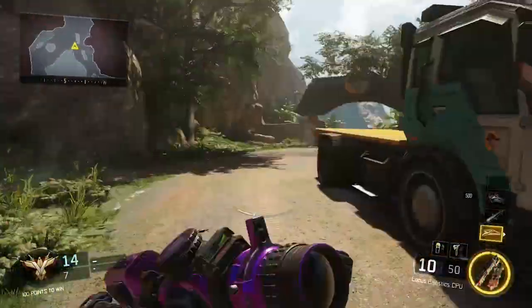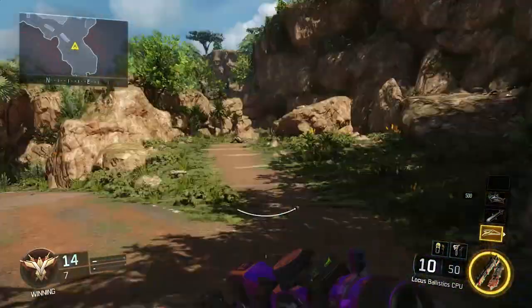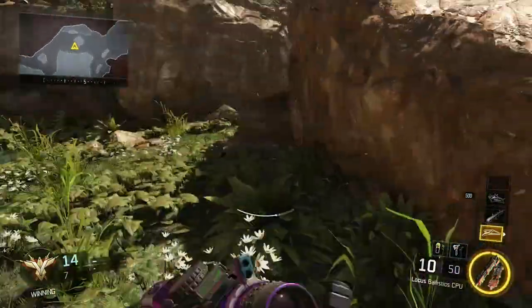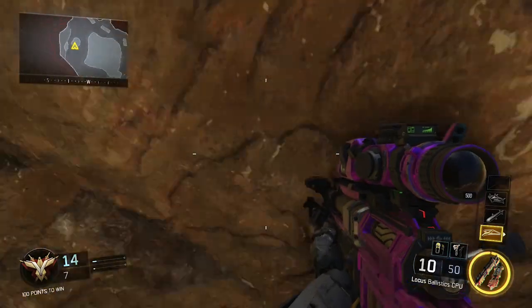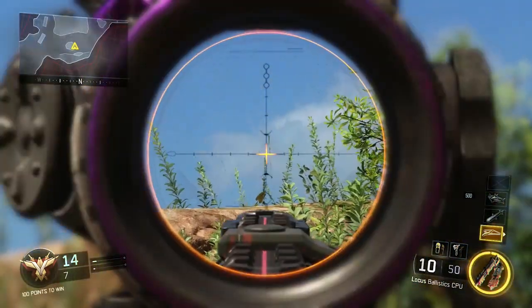We're going to run around this corner back to spawn. You can get this if you spawn down here — just turn right, run into this area, try this dead body here, turn the corner, and push into this rock. Super easy.